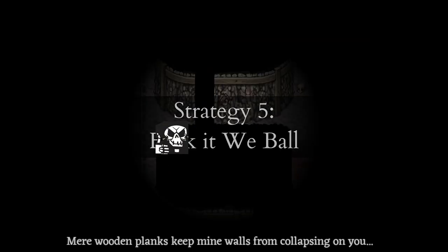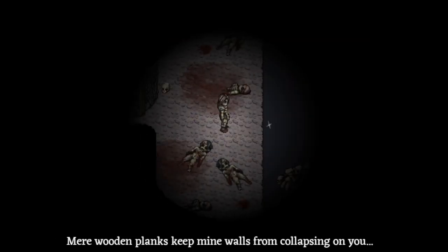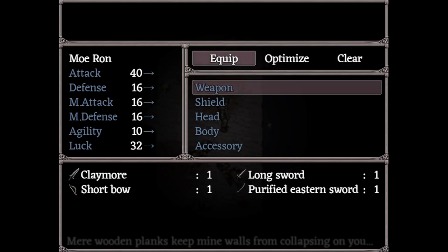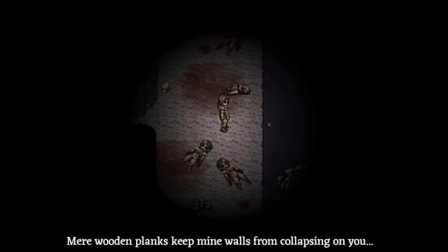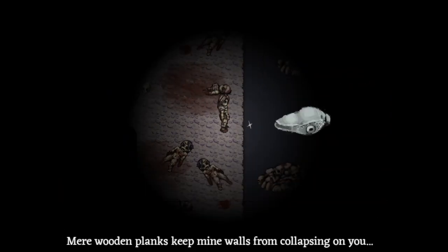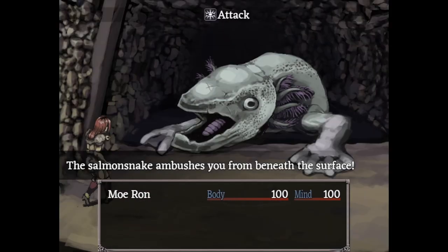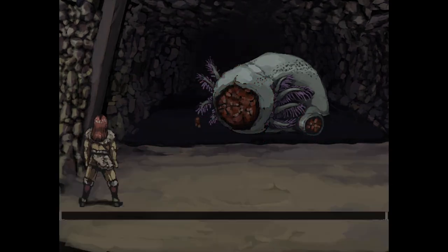Strategy 5: F*** it, wee ball! I wouldn't seriously recommend this strategy, but I've relied on it in a few of my hard mode runs. It's exclusive to Ragnvalder and Merridge. If you bring the Purified Eastern Sword, you can just aim for the head and hope you get a crit to kill it instantly. It's a 70% gamble.